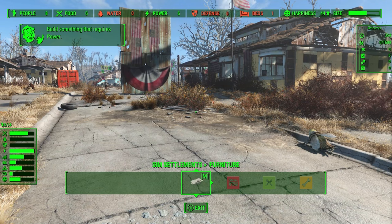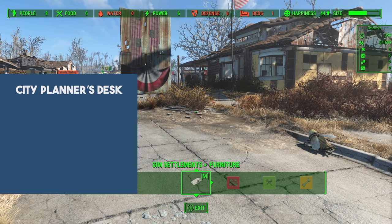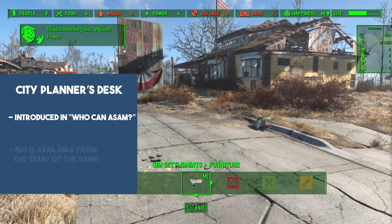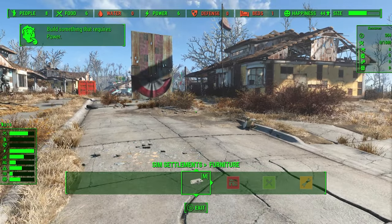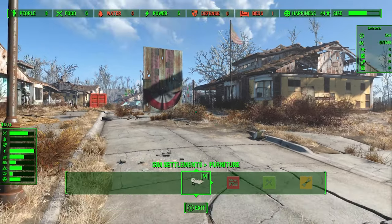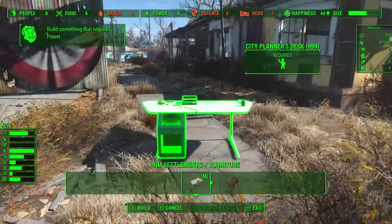The City Planner's Desk is one of the most useful tools in Sim Settlements 2. It's first introduced in our story in a quest called Who Can Ace Sam, which is fairly deep into the chapter 1 portion of the story, but we actually let you have access to the tool immediately. So on subsequent playthroughs you can make use of it. You can see under Sim Settlements Furniture we have the City Planner's Desk — we can go ahead and place this down here.